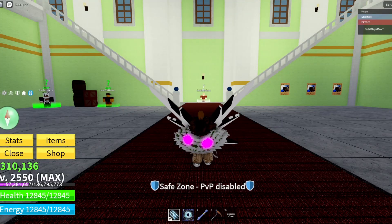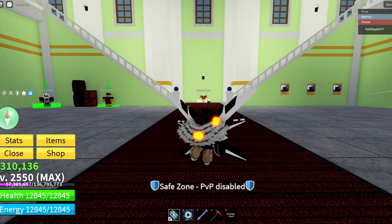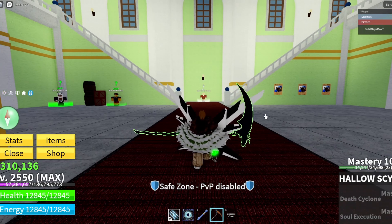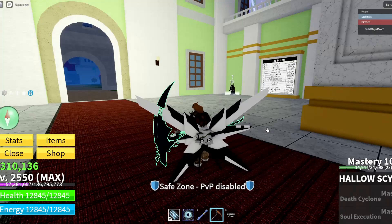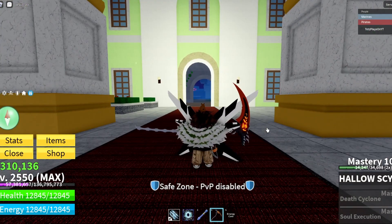Welcome back to another video. Today I'm going to be showing you how to get the hollow scythe inside of Blox Fruits. This is what it looks like on your back — this is what it looks like with the aura on, and this is what it looks like with it off. Pretty cool.